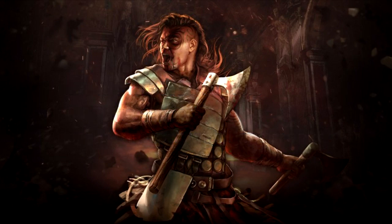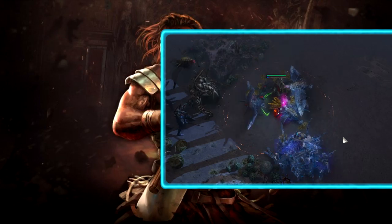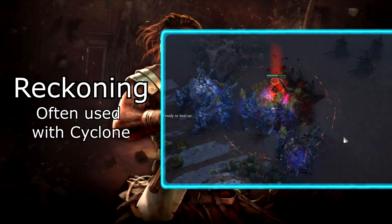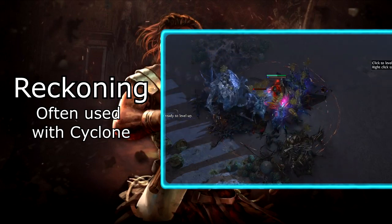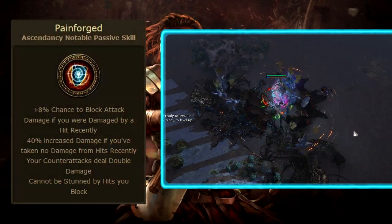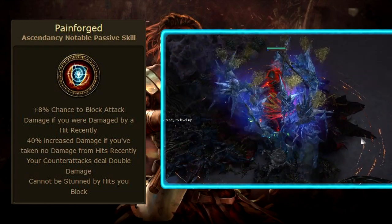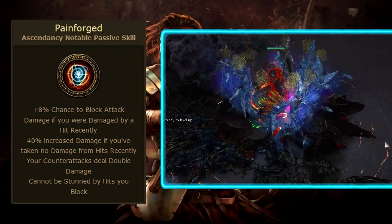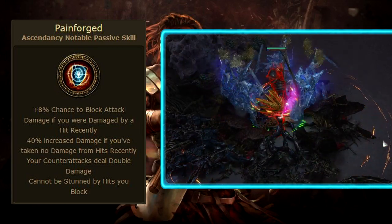Now, back to that Cyclone Reckoning build. Cyclone is not even the skill I want to focus on — it is actually Reckoning, which is a counter skill. When you block, you perform a directional AOE attack towards enemies. This can be very strong on Gladiator because Gladiator has a passive called Painforged, which makes your counter attacks have 100% chance to deal double damage. Getting another source of chance to deal double damage would do nothing, since you cannot have more than 100% chance to deal double damage.